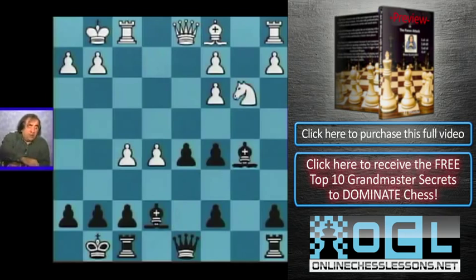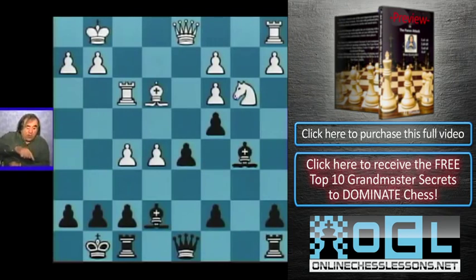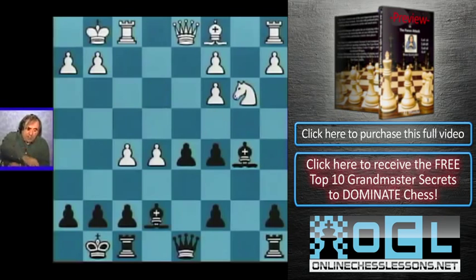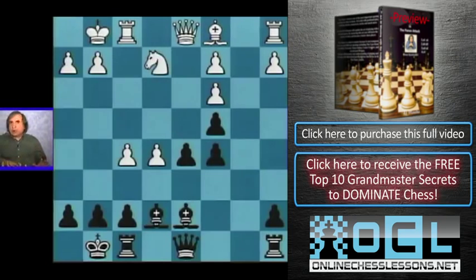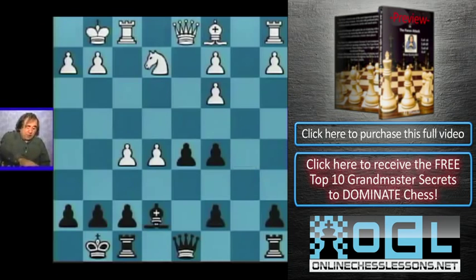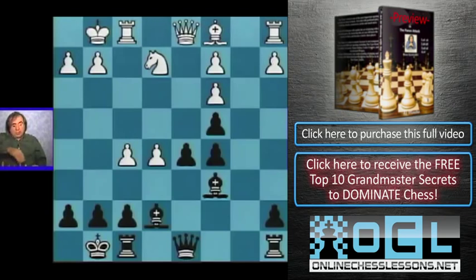We want to go knight to b3. If black goes bishop b5, we can go rook f3 or rook e1, then bishop e3, putting pressure on the c5 pawn and forcing black to go c4, blocking their own bishop. Once we go knight b3, if black goes c4, knight d4 back. When they go c5, we go knight e2 — a beautiful square for the knight, as long as black cannot play bishop b5 and take that knight. After bishop c6, we could go bishop e3 to stop d4, or go knight g3 followed by knight h5 and queen g4. The knight is a very active piece in the kingside attack — this is a very powerful position for white.